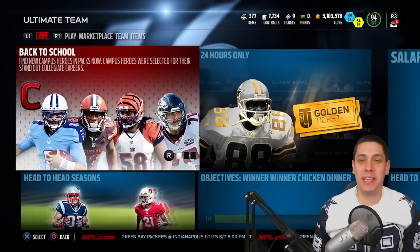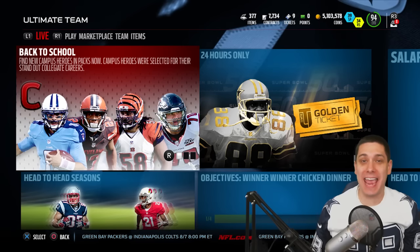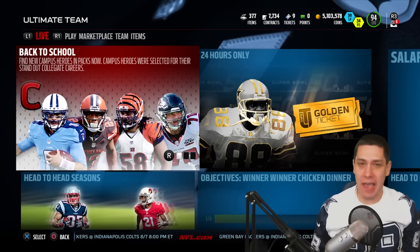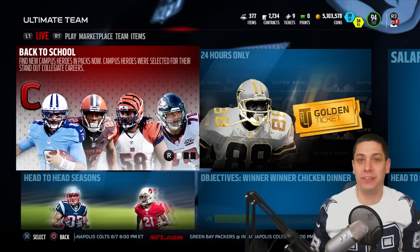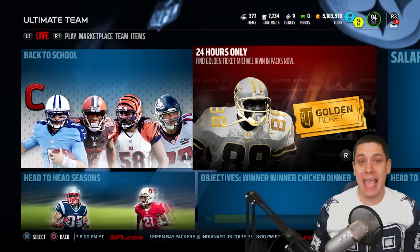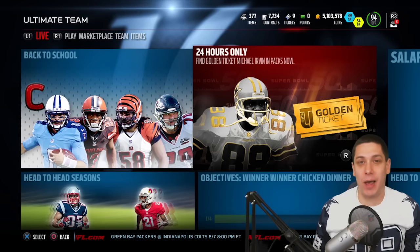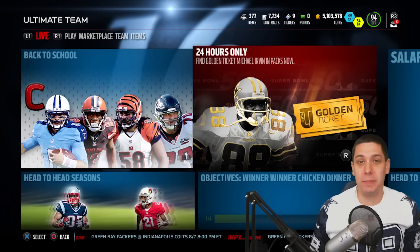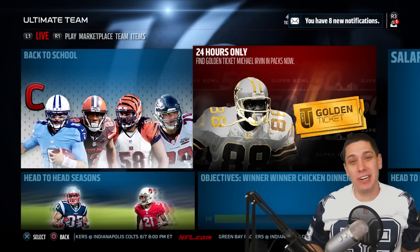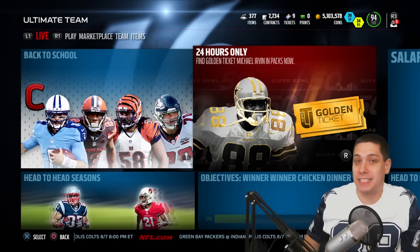Hey, what is going on guys? CLICKWID here, back again with another Madden 16 video. Today we have a brand new Golden Ticket in packs. I'm pretty sure they're coming down to the final three or so of Golden Tickets. But today we have Michael Irvin, the Playmaker — one of the best players in Dallas Cowboys history. A lot of you guys know I'm a pretty big Cowboys fan. Today we are wearing the Dez Bryant 88. It's not a Michael Irvin jersey, but it's still an 88 for the Cowboys wide receiver.